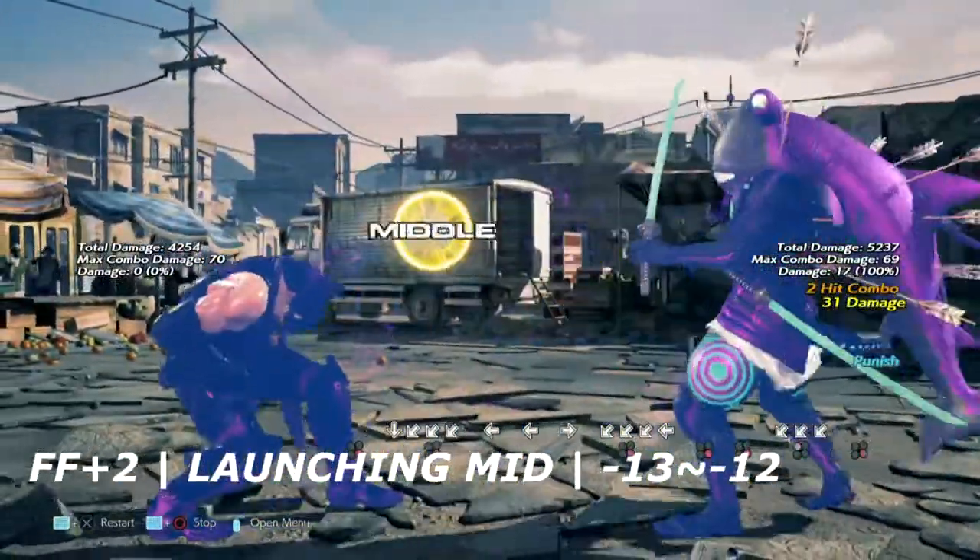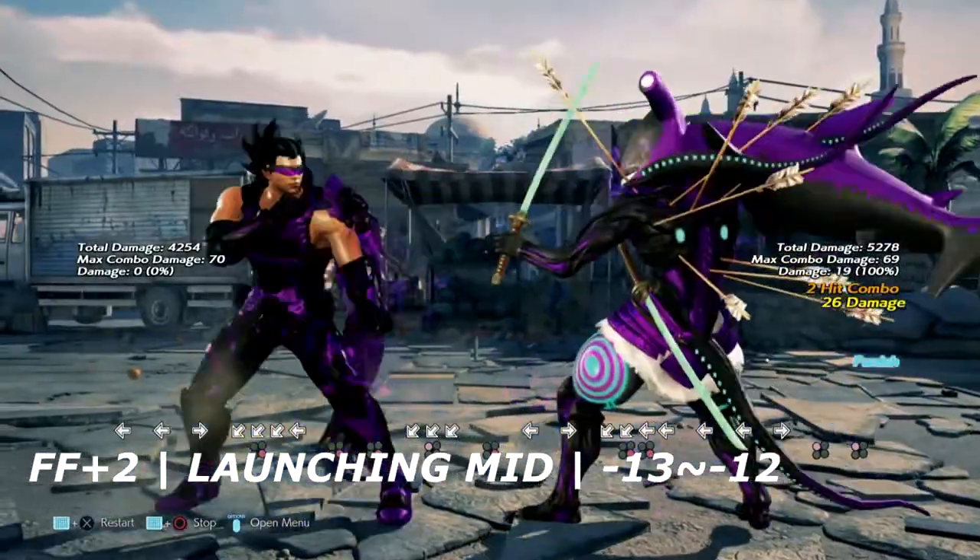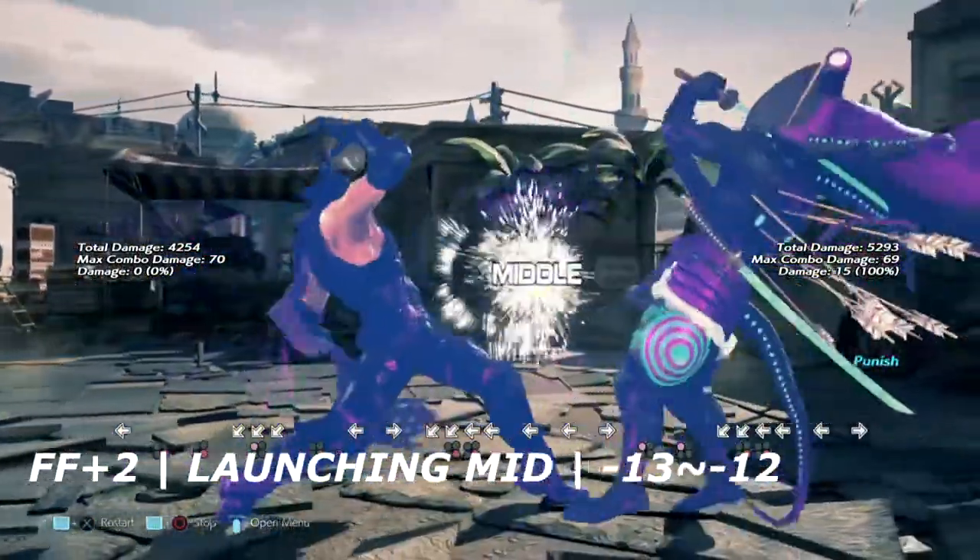Up next is forward forward 2. This is actually a launcher for Lars — unfortunately we can't launch this in return, it is only negative 12 on block.